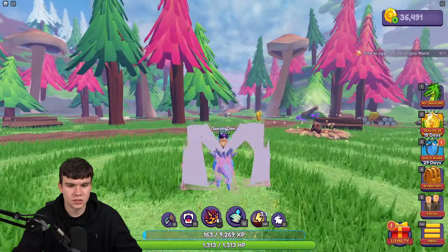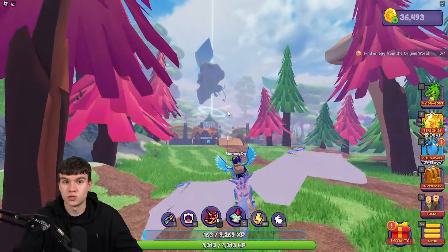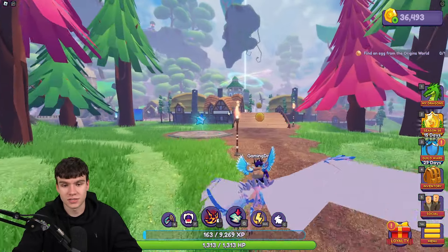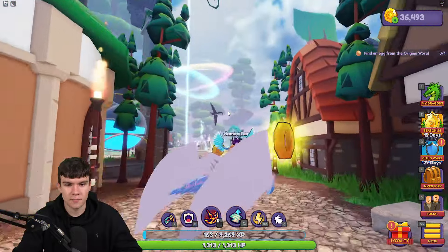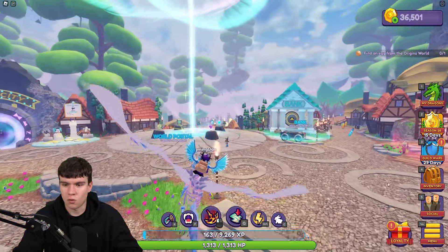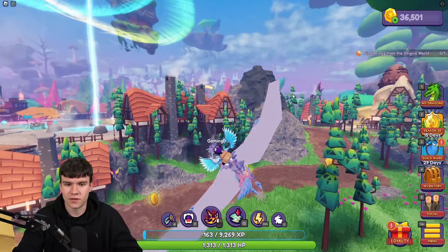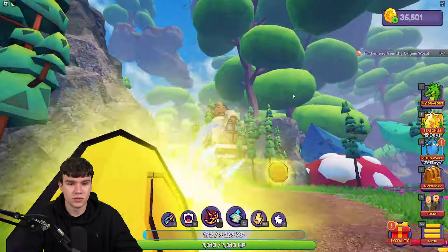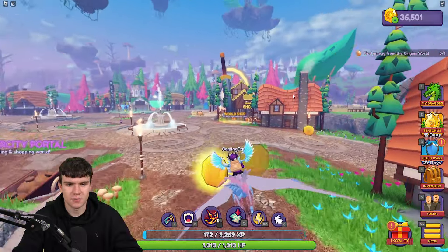Let's start flying again and continue our search for some of those massive coins — those coins are pretty nice. This game feels like it's changed quite a bit since my last video. All the UI seems different — we've got seasons now, guild wars, so much new stuff, which is quite cool. Let me know if you've been happy with the Dragon Adventures updates recently, because they do seem like they've been doing quite a few new things to the game, which is kind of awesome.